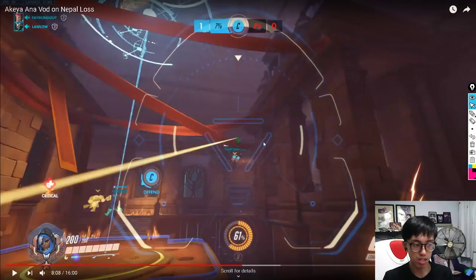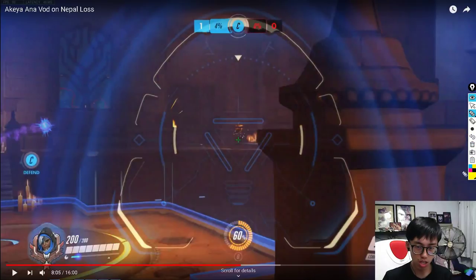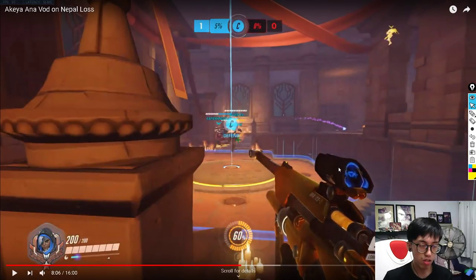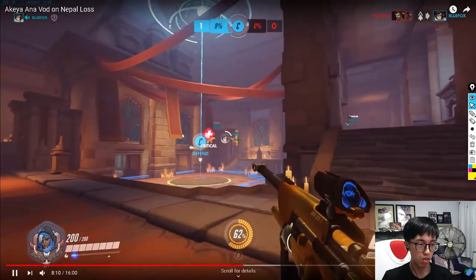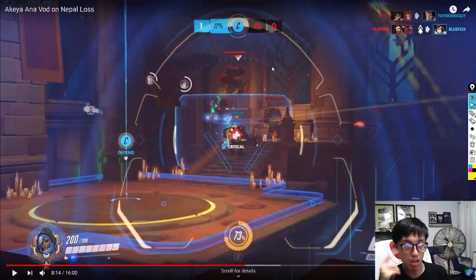Where should you be positioned? You should be rotating with your team. As the team pushes up, you should move to the right, stand on high ground here, and heal them through the gap. Ana cannot play statically — you need to rotate. Right now you can't heal anyone because of this gap. You can call on voice comms 'come back, I can't see you, play within my line of sight,' while also rotating yourself. On the ranked ladder, try your best and rotate accordingly.